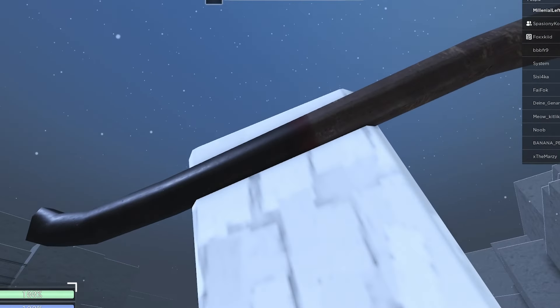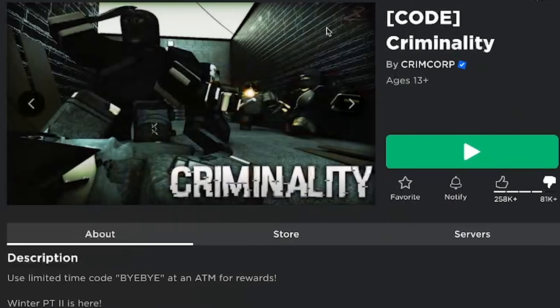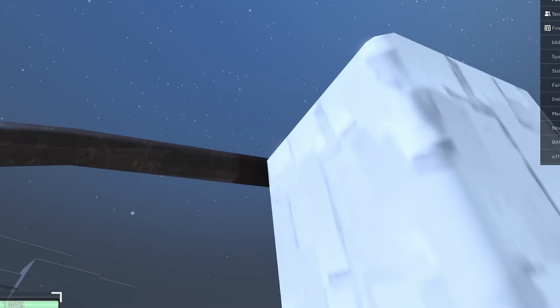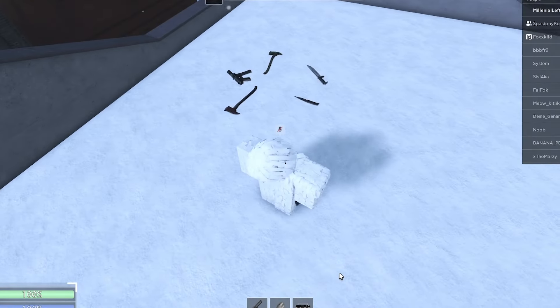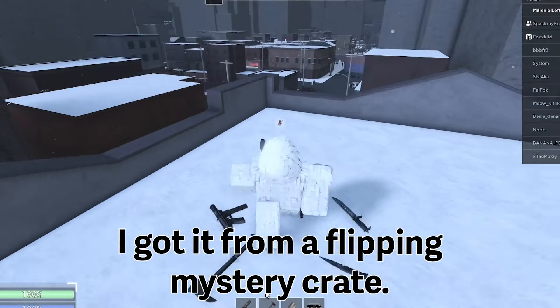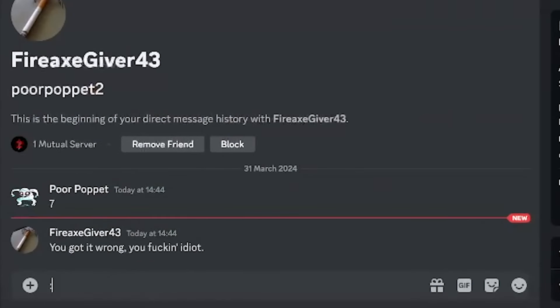This right here is the Golden Fire Axe. This is not a crim copy — this is the vanilla crim and we found the Golden Fire Axe, which is absolutely something I never thought I was going to find. In this video I'm going to be talking about how I got the Fire Axe, what the Fire Axe does, and at the end of the video I'm going to be talking about a little giveaway I'm doing to give away the Fire Axe.